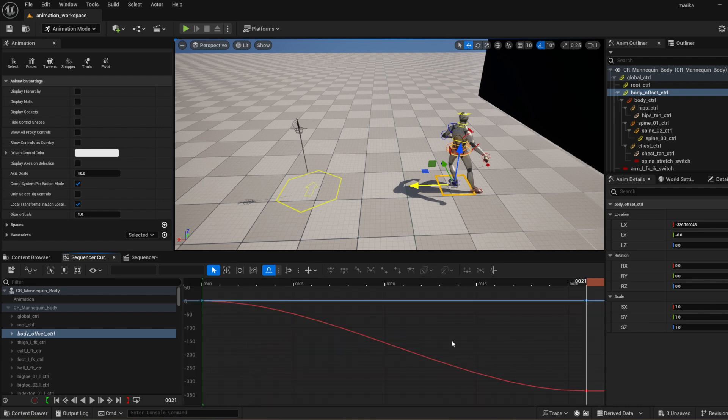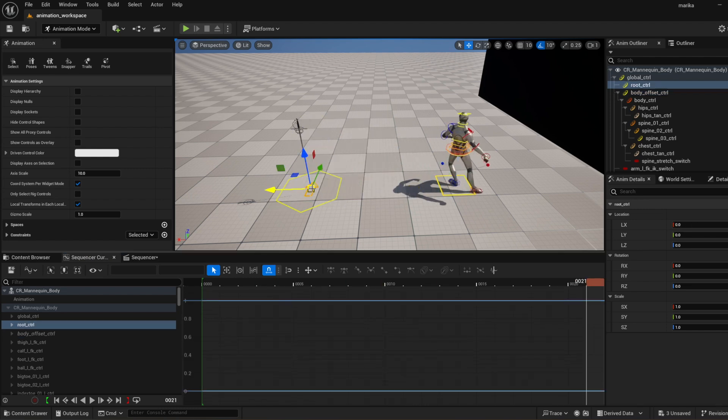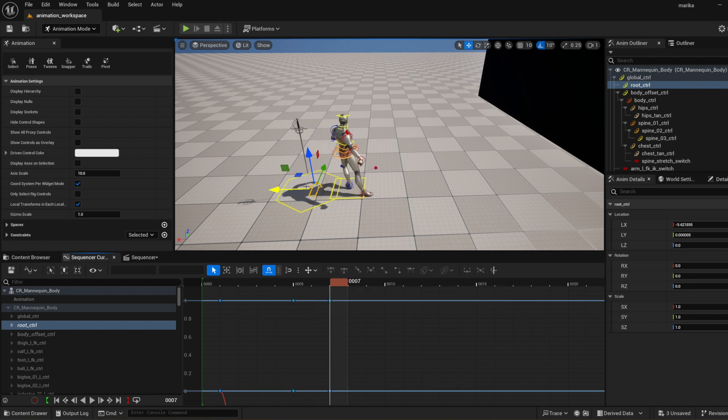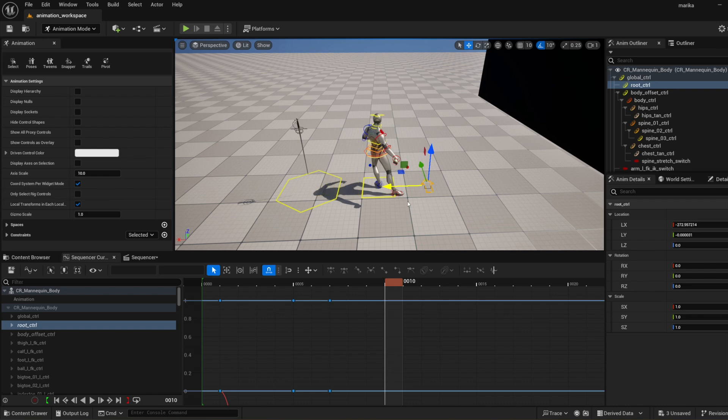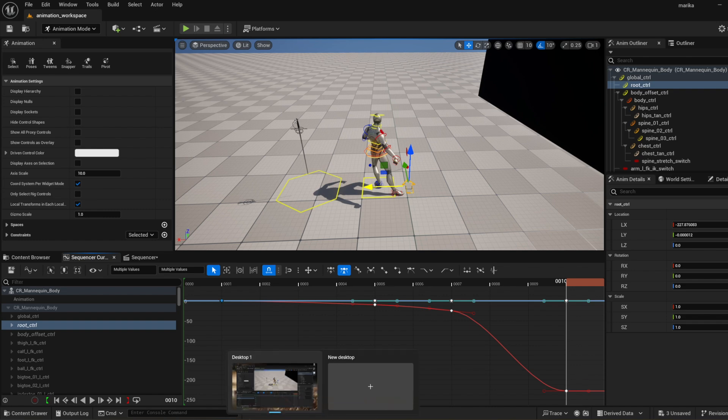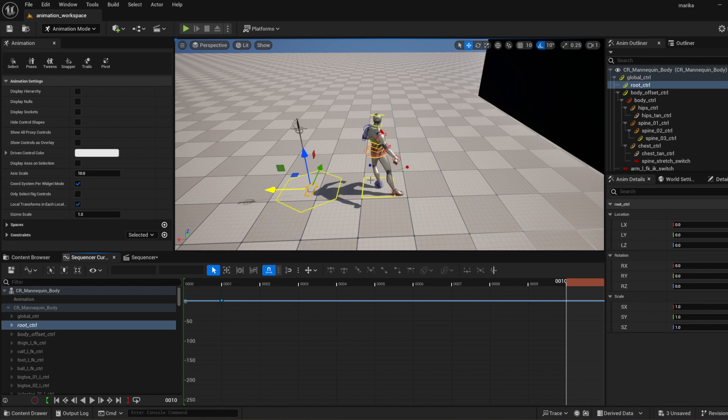One important thing to point out: animating the character alone won't actually move the camera and character placement — that's controlled by the root motion arrow. You will need to animate this arrow, and keep in mind it also controls the camera. If you have a lot of keys and it's jittery, your camera will be wild and look terrible. So use as minimal a number of keys on the root control as possible while still giving the character some nice squash and stretch and timing, so the animation doesn't behave crazily in game.